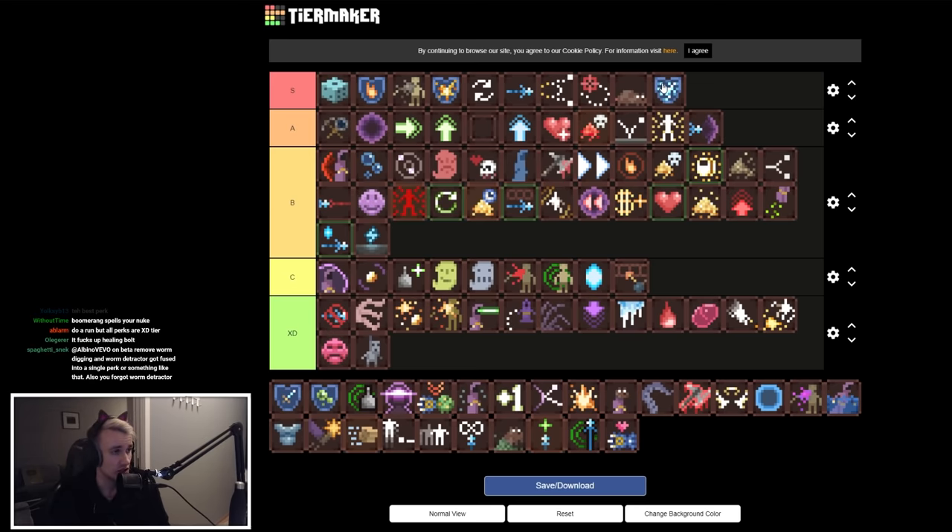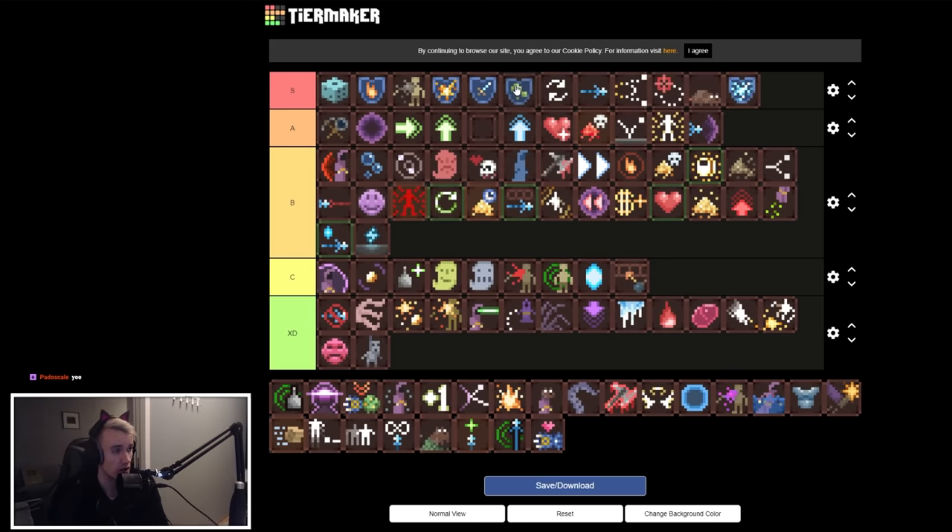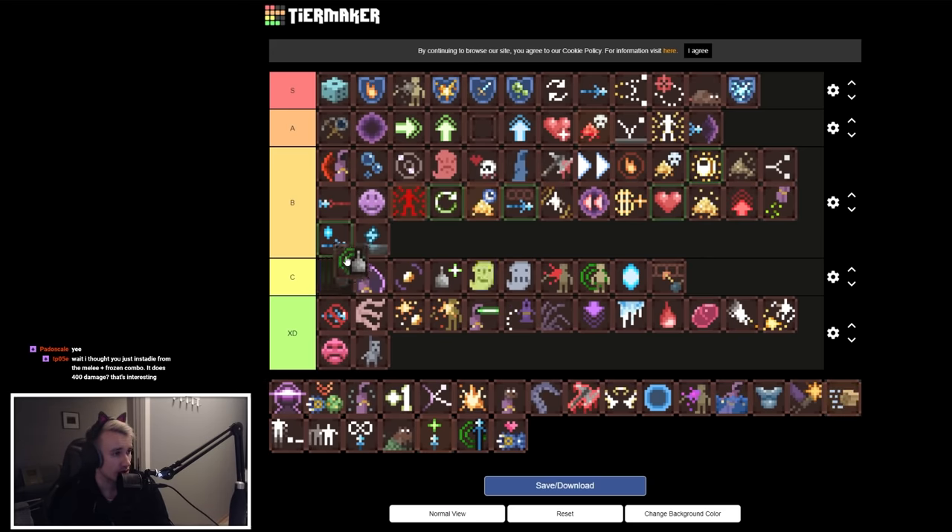Electric Immunity is A tier — you can't get stunned by electricity and don't take damage from it. Melee Immunity is higher up in A tier, simply because melee is more likely to harm you than electricity. The squid enemies that freeze you — if you're frozen and take melee damage you'll take around 400 damage. Toxic Immunity used to be dogshit but now it protects from toxic rock, toxic gas, and more forms, so it's very nice to have.